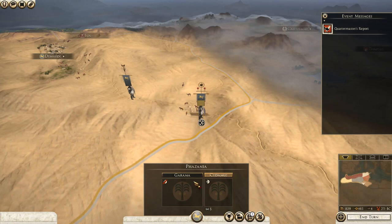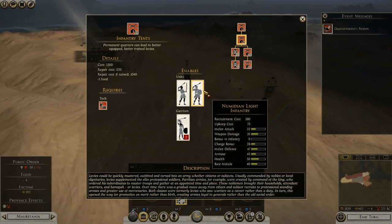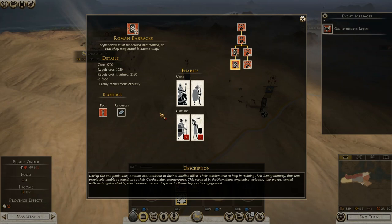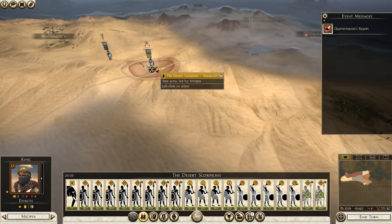We'd like to get infantry barracks, because that gives us Numidian light infantry. Then there's the infantry quarters which give heavy skirmishers and a variety of spearmen, or you can go with the Roman military camp — the Roman barracks eventually to get the desert cohort, which is what you want. But at the start, infantry barracks is what you want. Numidian light infantry are ridiculously good for their price.